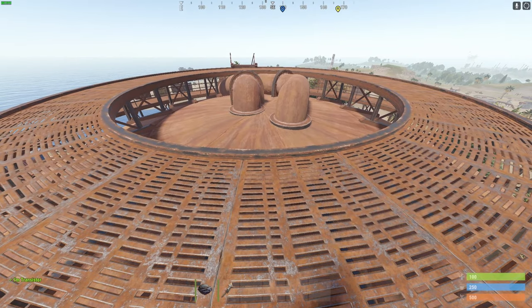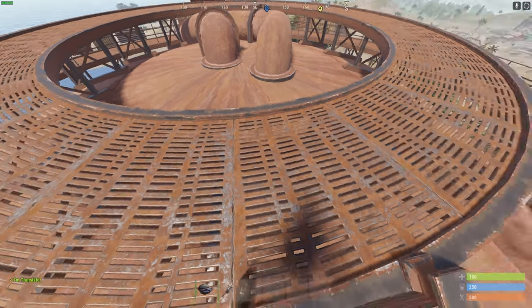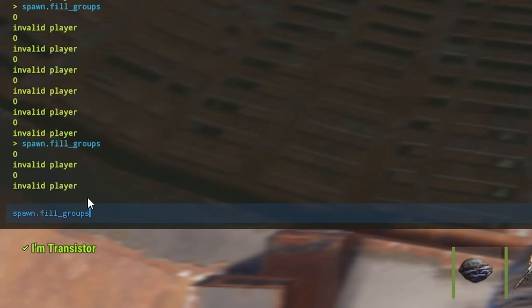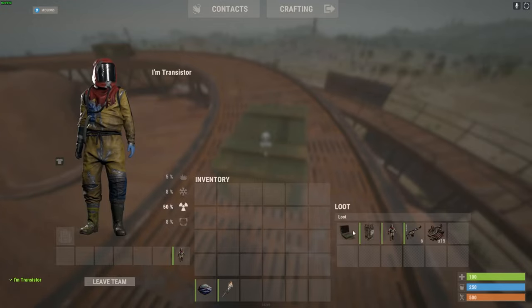If you want them to spawn quickly, or you're just testing the loot, you can run a command. You have to be the admin of the server to run this. Go to the F1 console and type spawn.fill_groups. When you press Enter, as you can see, they are now here and I can easily loot them.